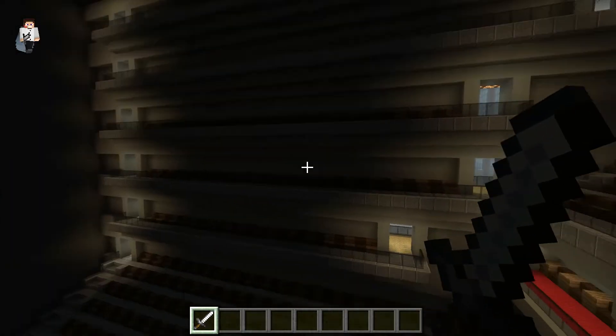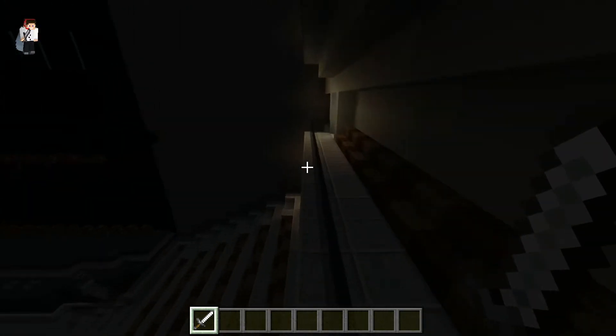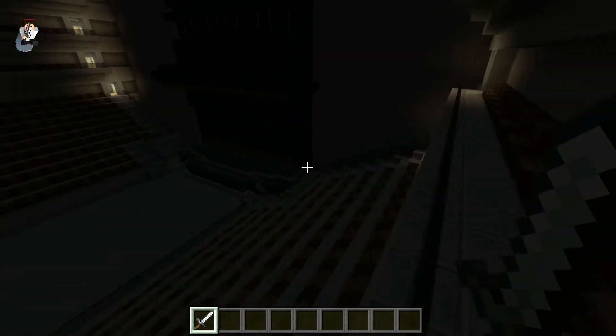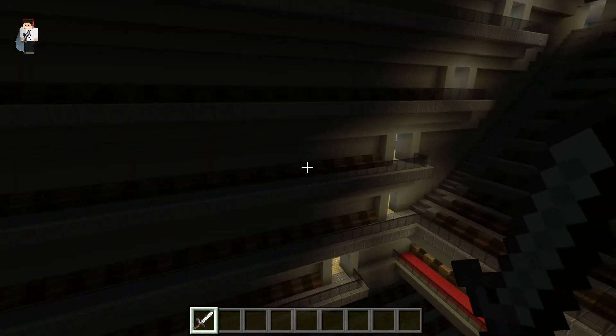Down here are sections of rows on decks — these are also seats but they're on decks. I wanted to maximize the number of seats in the entire arena, so I made these long decks along the sides.